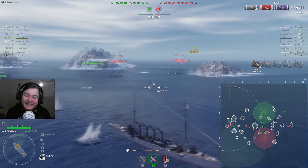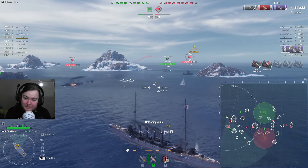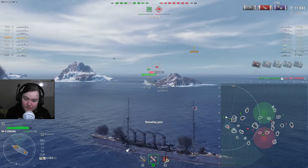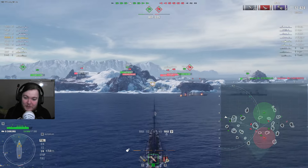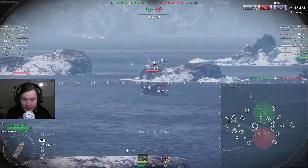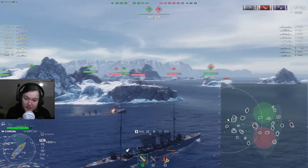Overpens! Curse you, thin armor! There's some full pens. British light cruisers have so little armor — this is German, but Tier 2s also have so little armor that I'm pretty sure 152s overmatch them basically everywhere. Which is a fun introduction to the mechanic of overmatch — it's a bit of an advanced mechanic that I'm probably gonna wait to explain in full once I'm actually in a battleship, because there's not much point explaining it before then.